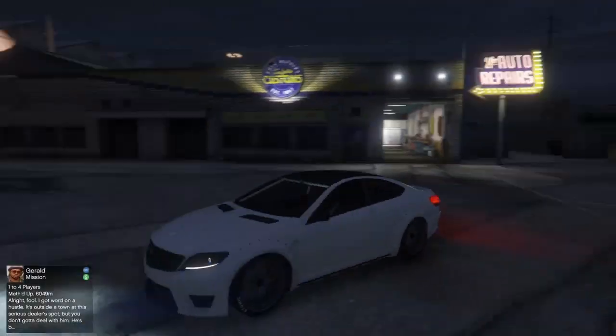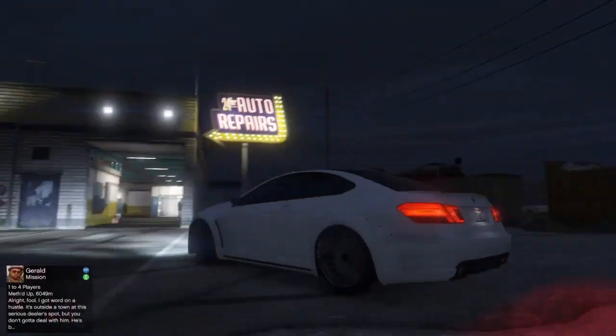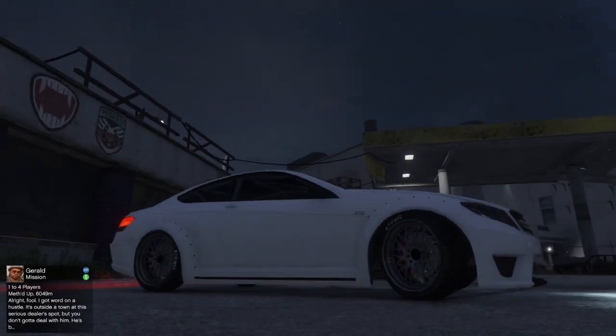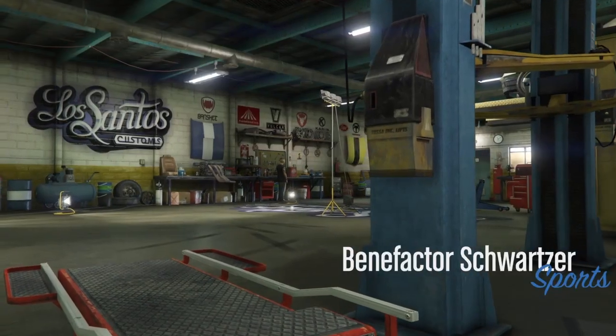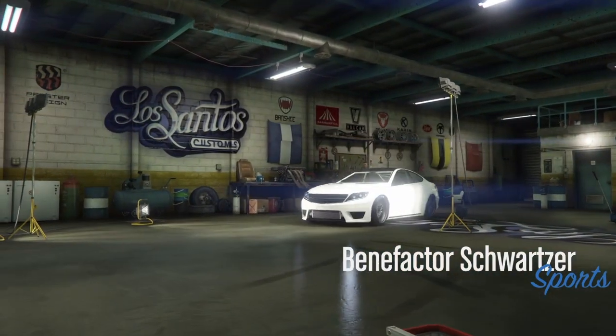Here we have the Benefactor Schwarzer and I'm going to be showing you my personal favorite build to get this as easy to drift as possible. There are a couple of things you have to follow, but two major things straight off the bat: you must not have bulletproof tires, and you do not want to equip the turbo. I'll explain those later.